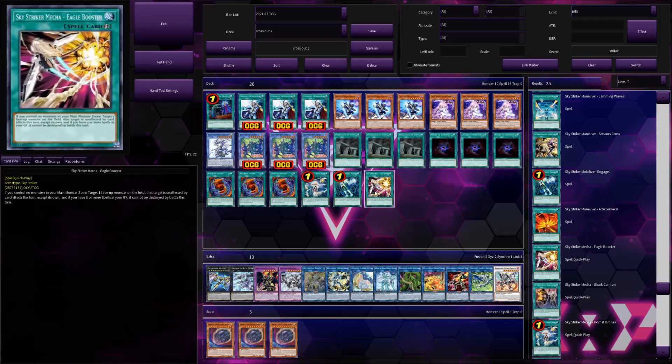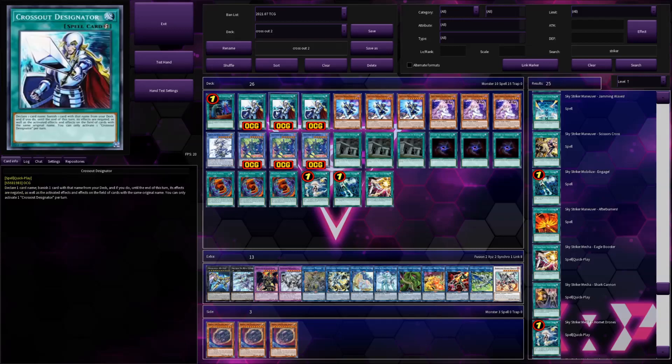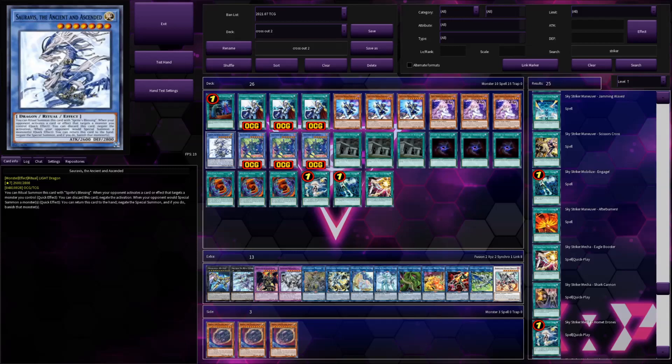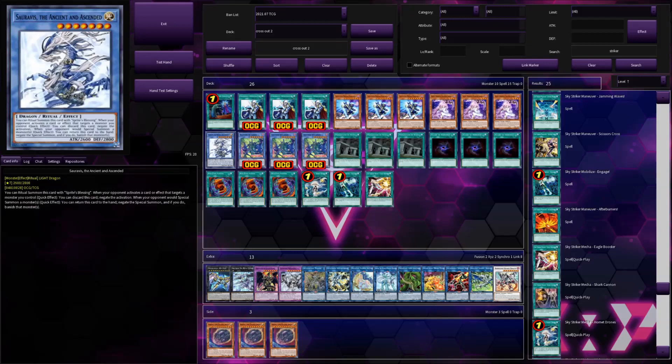The problem with them is if they have another Infinite Impermanence — obviously the Anaconda is not resolving. But these are kind of counter cards we can play to Crossout Designator. Crossout Designator needs to have the same card in the deck to declare the name and then banish. If you play a card like this, who else is playing it? No one will play this, so they're not going to have an answer to it. If you played Called By on their Infinite Impermanence, they could just chain Crossout Designator, declare their Called By, banish it, and your Called By doesn't resolve. No one's going to be playing this Ritual Monster in their deck, and no one's going to be playing Eagle Booster except for Sky Striker players. So you could get away with adding Eagle Booster to your Sky Striker engine in Dark Magician, and you could get away with playing Tsuravus in your Prep engine.